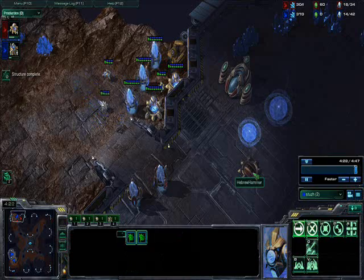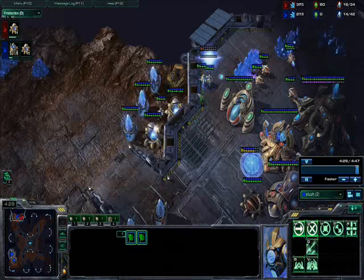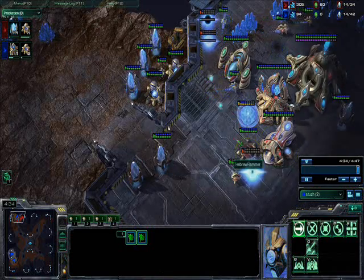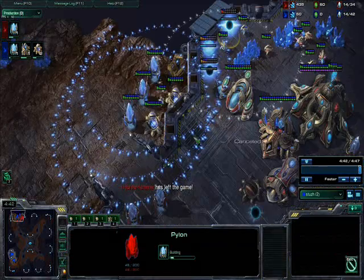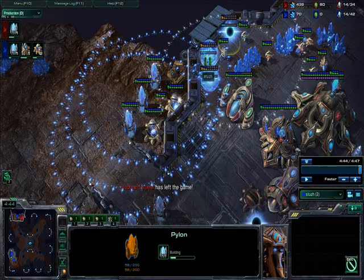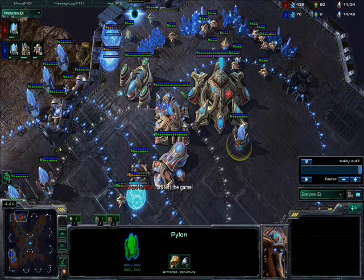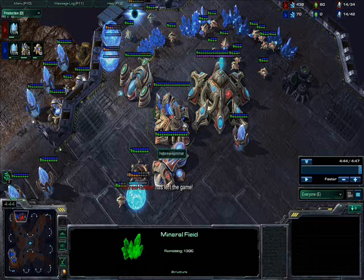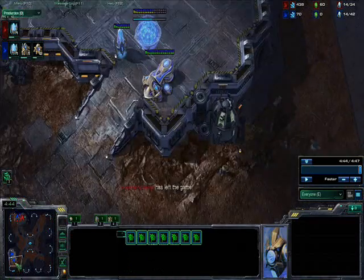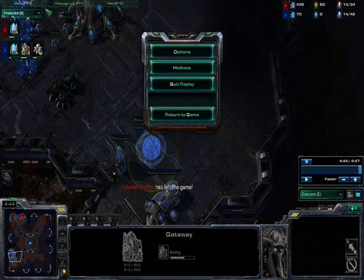Luckily I unpowered his cannon by killing that one pylon, and now my two probes can get in. If he does have an active cannon up, you should want to pull in two probes at a time so his cannon can't just pick them off one by one. Now he's losing the game — if you look at his base, I don't think a cannon will fit there. Even if he has two going up, he still doesn't have a single one finished. Even if I don't snipe his nexus, these cannons are going to kill this gateway and deny any minerals. I'm always teching up behind this just in case he doesn't leave the game after the transition.